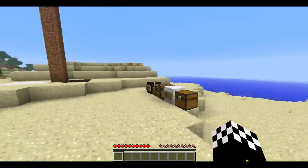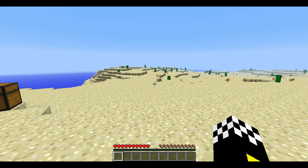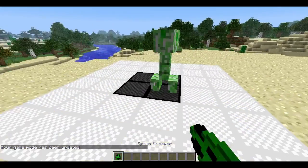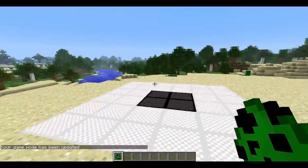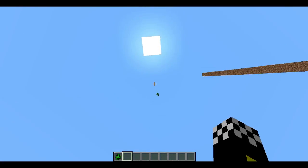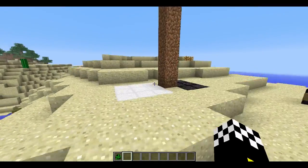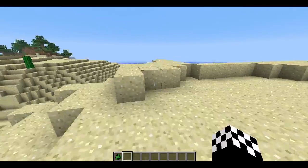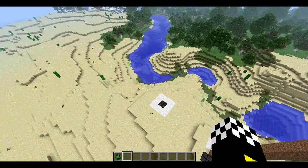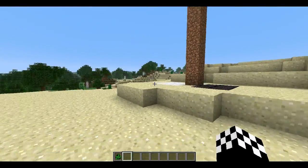Mobs also work on these blocks. Let me grab some spawn eggs — let's have a creeper here. Bounce, creeper! I think using this, you can surround your house with bouncing blocks for home security, and when mobs come to your house, they'll bounce off like this and fall down and die. And you can collect the loot from them.